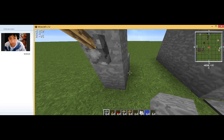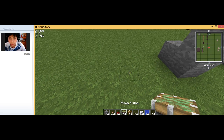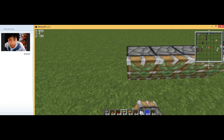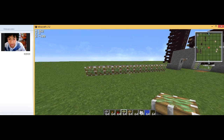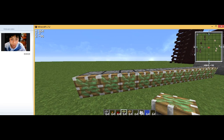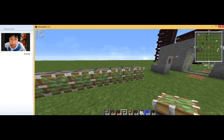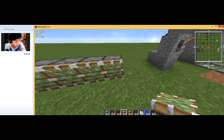Go one, two, three again and place twelve sticky pistons. You can do any length — I just recommend twelve because that's roughly how far redstone reaches. If I'm wrong, let me know in the comments. I don't remember as much about Minecraft lately since I've been uploading a lot of Resident Evil videos.